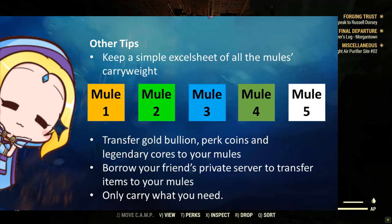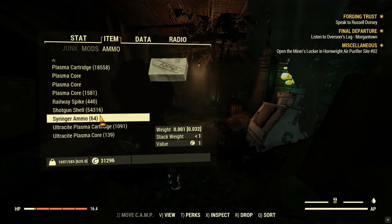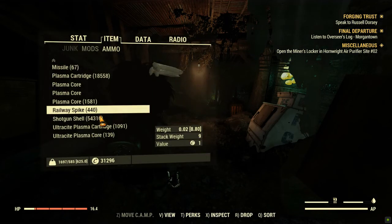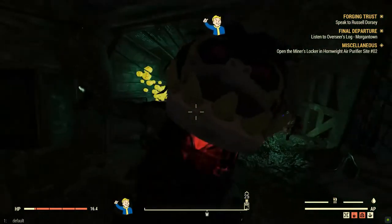We recommend 30 stimpaks, 30 Rad-Away, 30 purified water, and less than 10,000 ammunition for your primary weapons. Mule management is an added value to your gameplay experience, especially when you feel constantly overweight in game. We hope you find this guide useful. Please share more ideas on mule management in the comments section below.